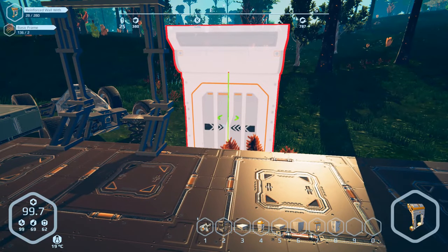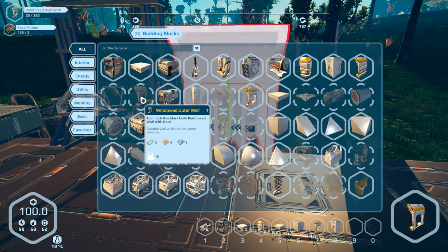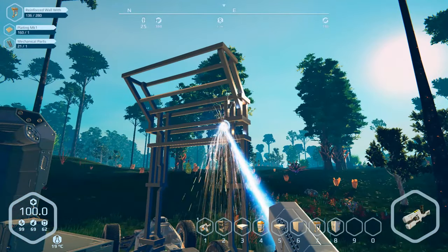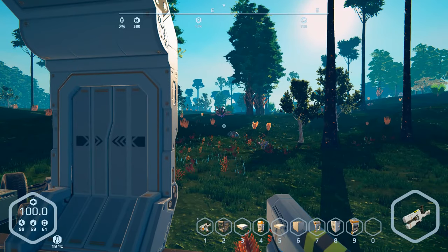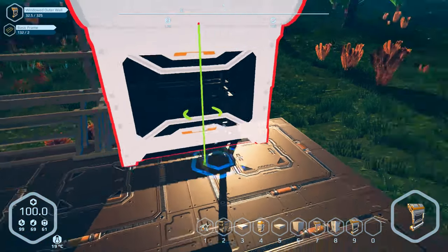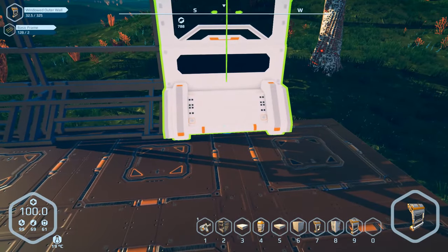We do have a door, so I guess we're gonna start with the door. I'll go with white just because. I'll put it right there. Then we're going to go with windows if I have them — 'fourth wall with door,' oh! All right, just gonna finish this and then I can start building some windows. It's gonna be a modest little place for now until the craziness begins.